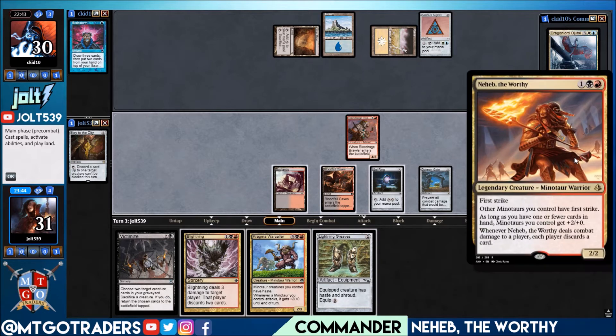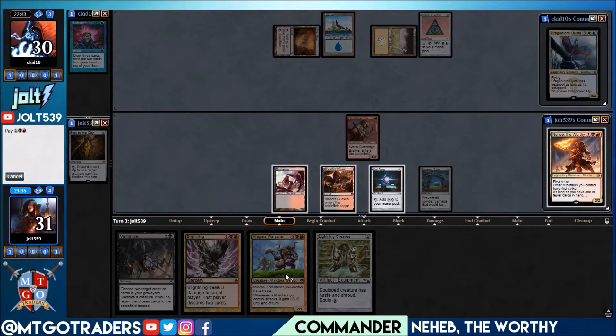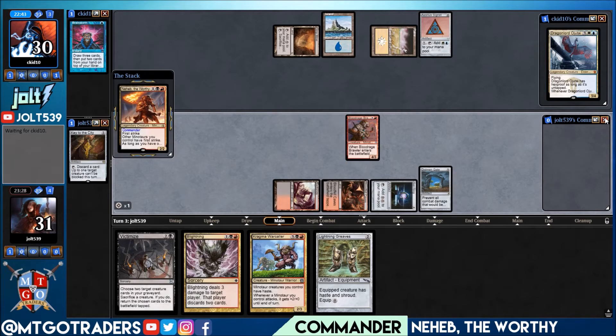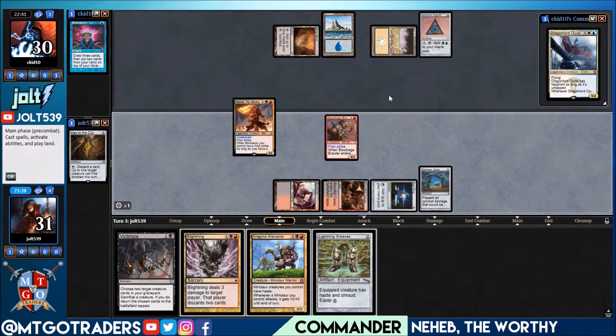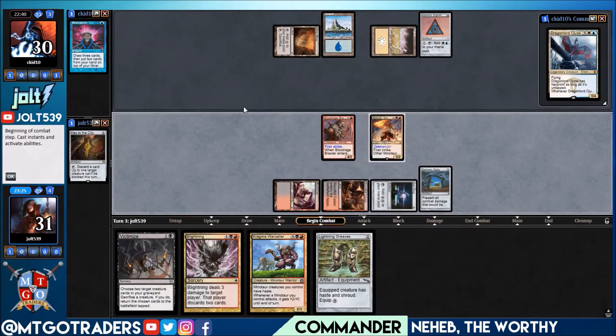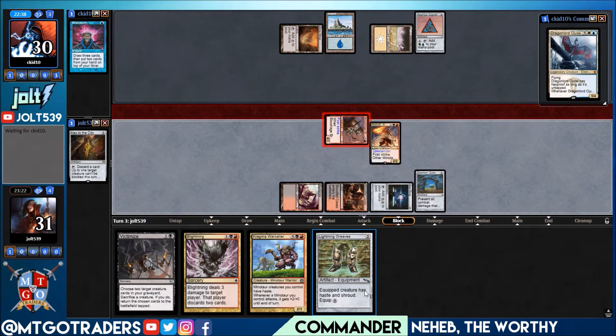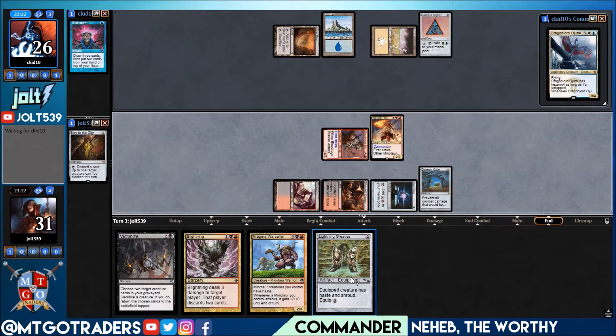If we get down Neheb, other Minotaurs get First Strike, which isn't really going to matter right now. We can't empty anything else out of the hand. Let's go ahead and go Neheb — that way, next turn we can lead off with Lightning Greaves. Our opponent has two mana up. If they've got a Counterspell, they've got it. They don't. Let's swing in for four — it does have First Strike now. That's going to put our opponent down to 26, and next turn we can re-rack on what's going on.